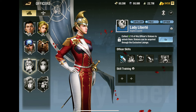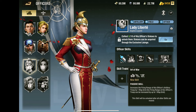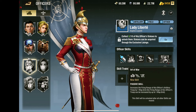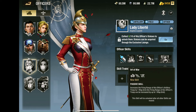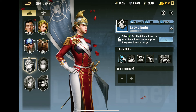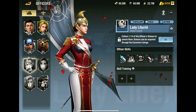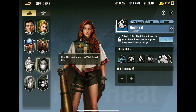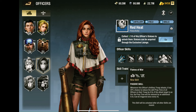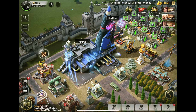Lady Liberty is a pay-to-win officer with a similar firing range extension as Antonina. I'll cover that in another video as I want to focus on free-to-play officers. Red Heat is also a very good officer, but that one is for tanks, so we've now gone through every officer.